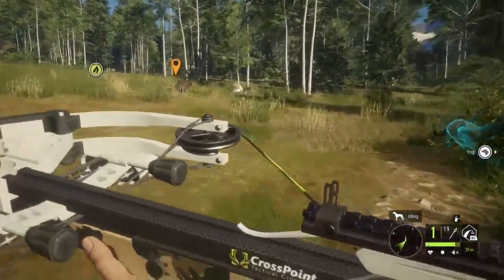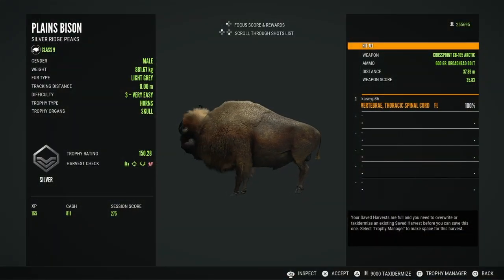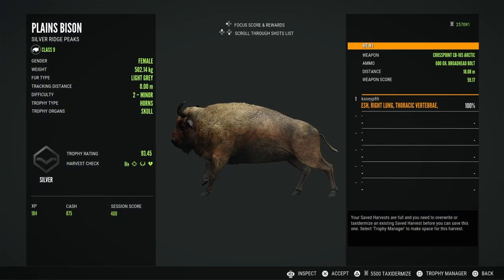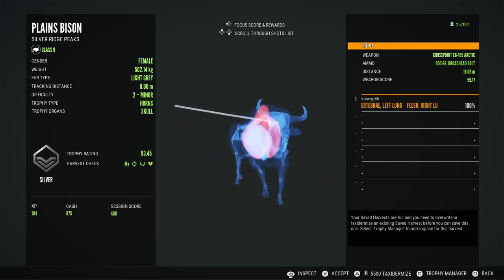This ended up working out really good — we dropped three of these guys, as you can see everybody died, which is really cool. On the first one we did end up getting a spine shot so we didn't get integrity, and on the second one we didn't get it either because we got a skull. But finally on the last one we did get integrity at 93.45 — she is a silver.